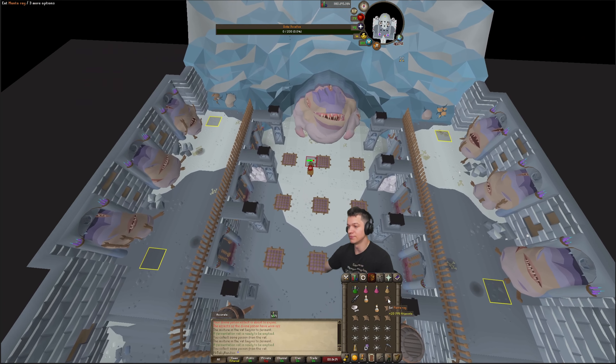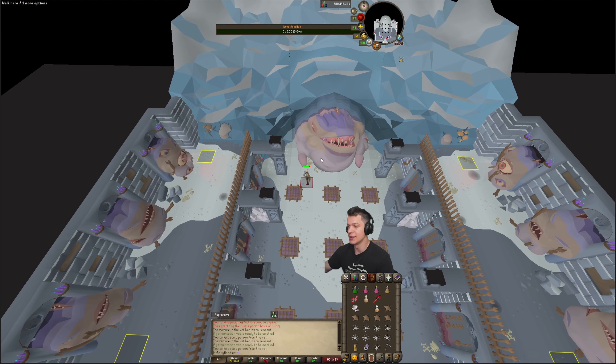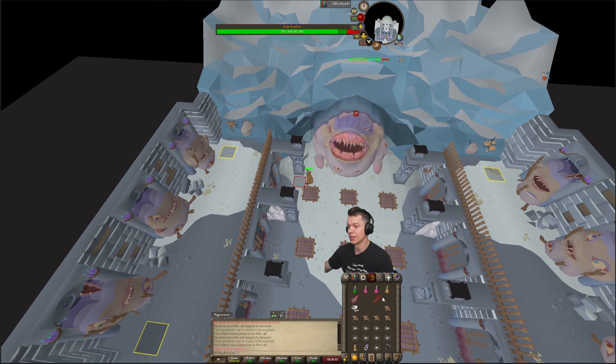This is where you're going to pot up. Put on your spec weapon, throw on Piety, and then use both of the potions on the boss and get off a spec. After you spec, step underneath one of the pillars on either side and get another spec off.